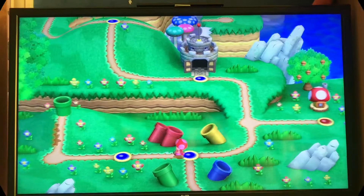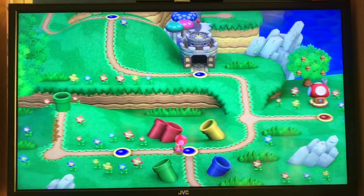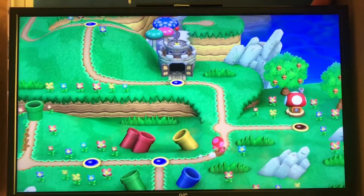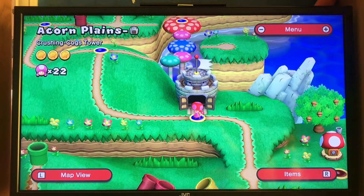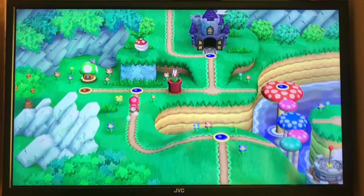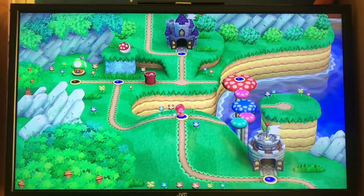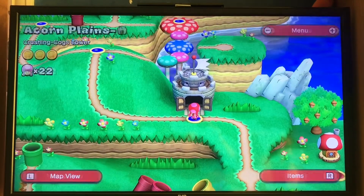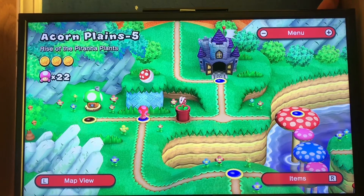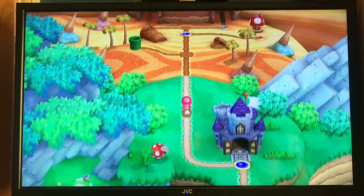So this is New Super Mario Bros U — I am using the Switch port, New Super Mario Bros U Deluxe, though they are basically the same game. The reason I'm playing as Toadette is Super Crown reasons — the Super Crown is exclusive to Toadette for some reason. I guess Nintendo didn't want to see a Marioette or a Luigiette. Just like in Super Mario World, the worlds are interconnected — so Acorn Plains, for example, is connected to Layer Cape Desert, which I find cool.